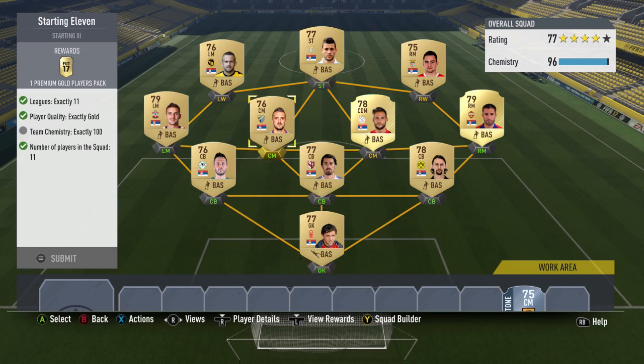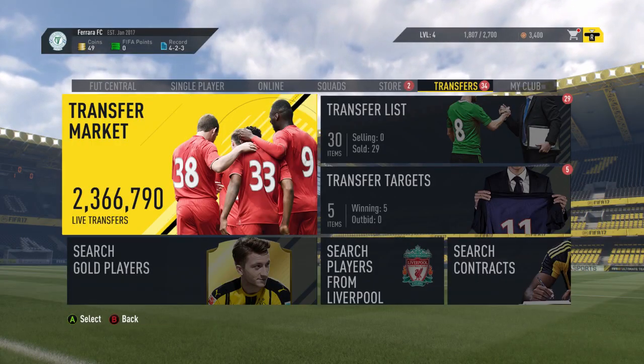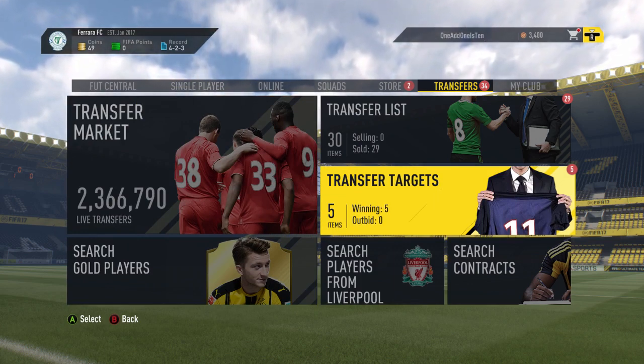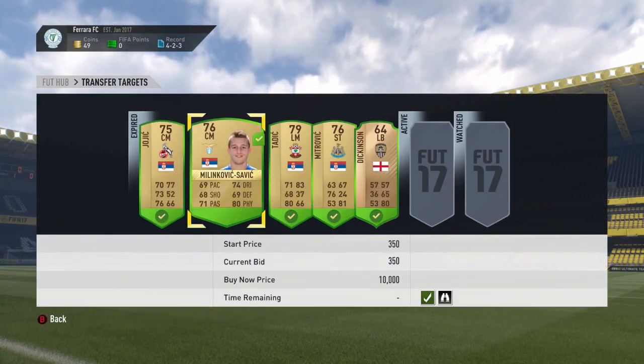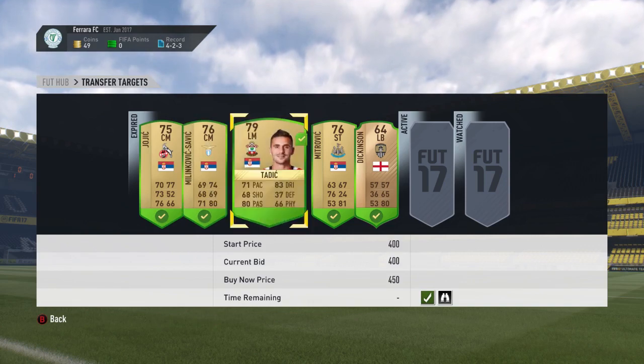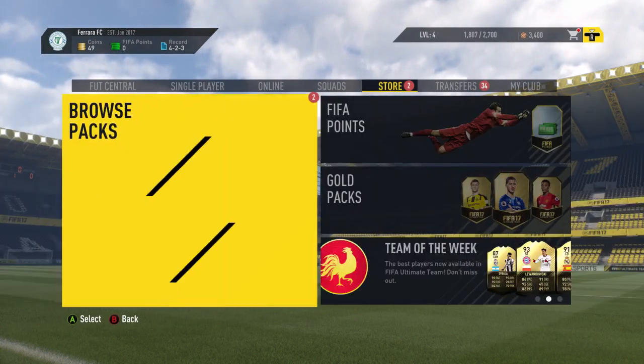The third challenge is the Starting 11, the big one rewarding a 25k pack. We're a little low on chemistry — still need four more. We'll either play games or use the chemistry glitch by dashboarding. The plan is to complete this and the other hybrid needing chemistry, then play 20 games subbing between the two teams to earn chemistry and use up contracts. We've also bought several players for other challenges and have four Serbian players ready to go.